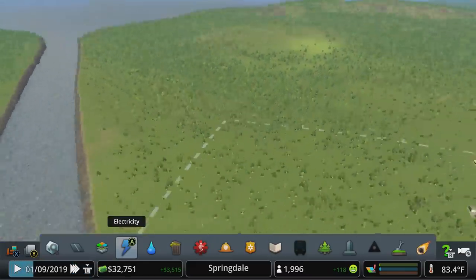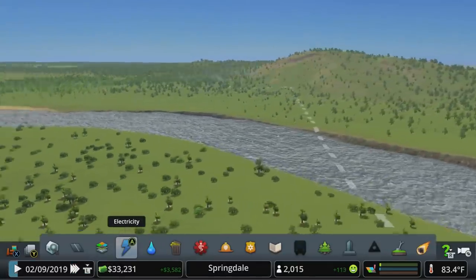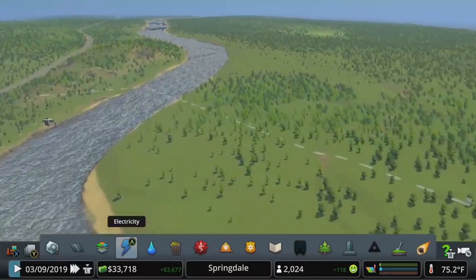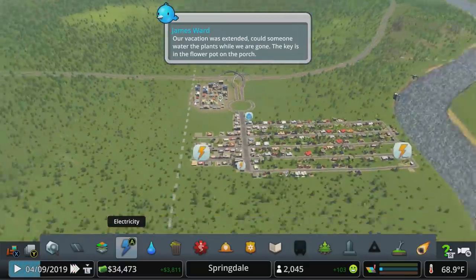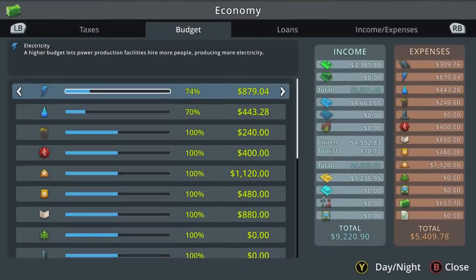We're going to focus on this relatively flat map and build a massive grid that extends all the way down to the water. We'll probably bring it over to that side as well, fill in some of the flatter space on this side of the river and highway, and then get a little loose with it as we expand up towards the north.